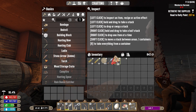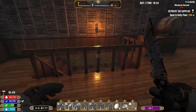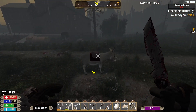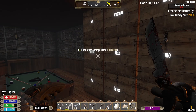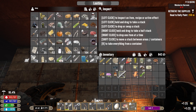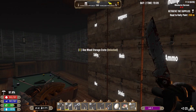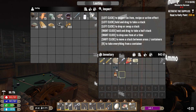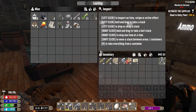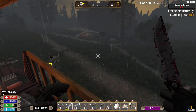You can lock the inventory by clicking the little lock button - oh what a muppet. I'm trying to figure out the inventory locking and I can't quite get it working.